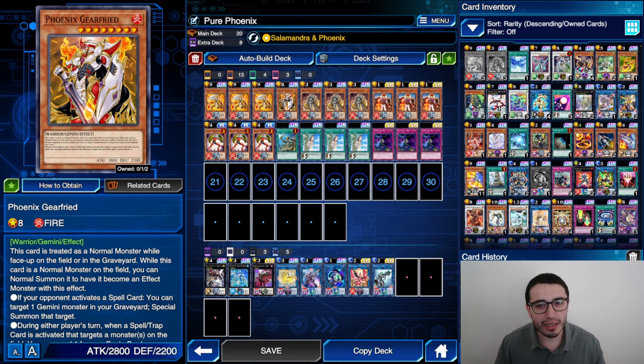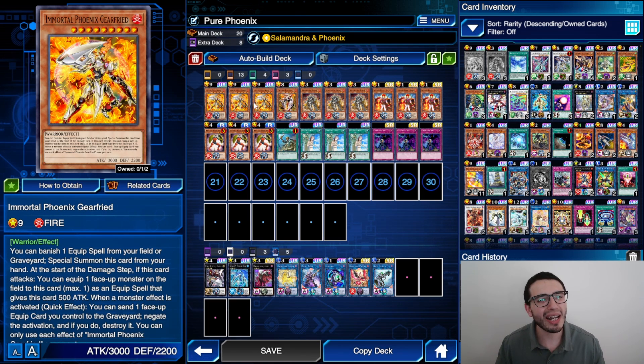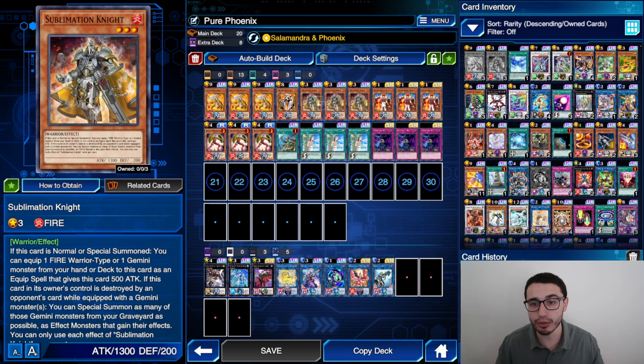I'm playing one Gear Thread but I'm not sure how good it could be — it could be good if you want the combo with Sublimation Knight. But usually if you don't have Immortal Phoenix Gear Freight with Sublimation Knight, you're always going to equip Roland. You want Roland in the graveyard during the end phase to grab a fire warrior type monster from the deck — he's your searcher.